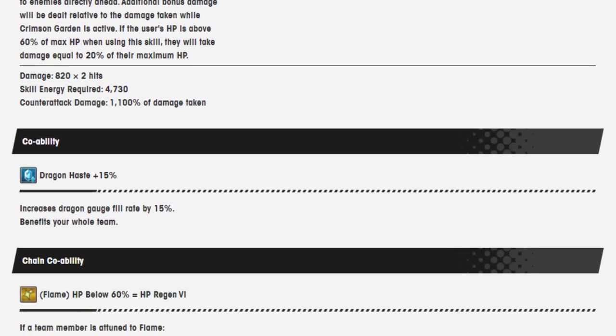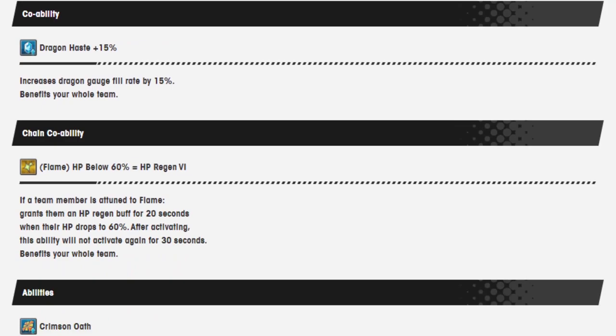Co-op ability: Dragon Haze 15%. Chain co-op ability: Flame — HP below 60% equals HP Regen 6.